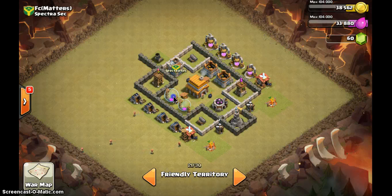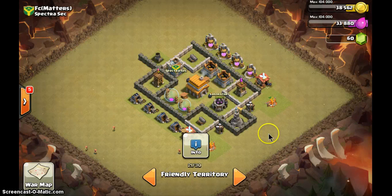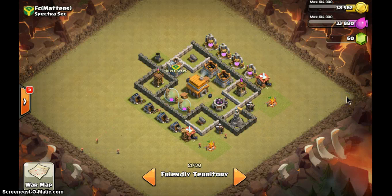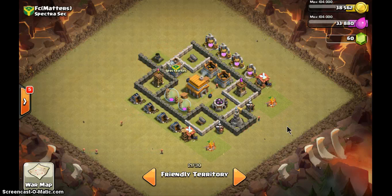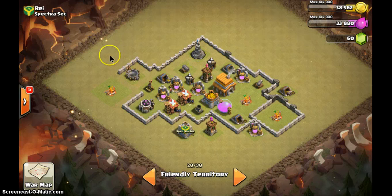Your defenses are too spread out. Only the clan castle and town hall stay in the middle — move everything else out and put the builder huts at the corners. Then you'll be a lot better. Of course the mortar should be in the middle too. Make those changes now.